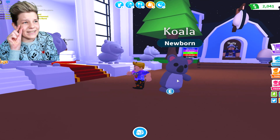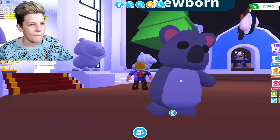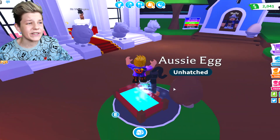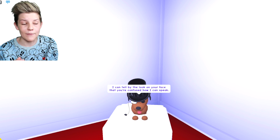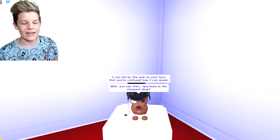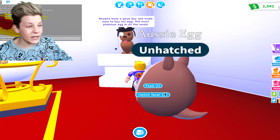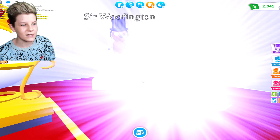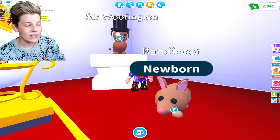We got a Koala from talking to Sir Woofington! The Koala isn't legendary but it's ultra rare, which is really close — we were so close. Let's try it one more time: talk to Sir Woofington and then hatch really really fast. Let's hope this works. Okay, we just finished talking to him — hatch now, go really fast! Can we get a legendary Kangaroo? It's a Bandicoot.